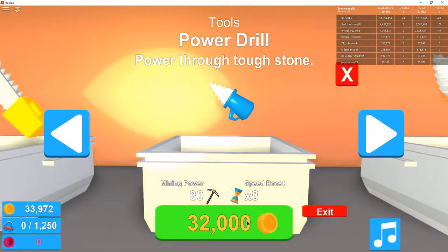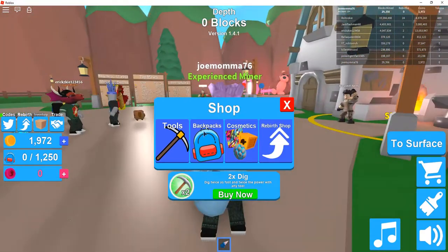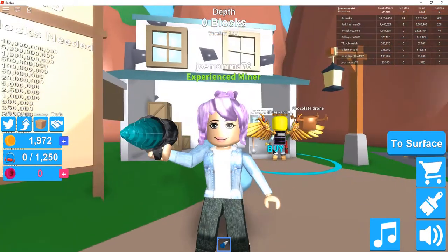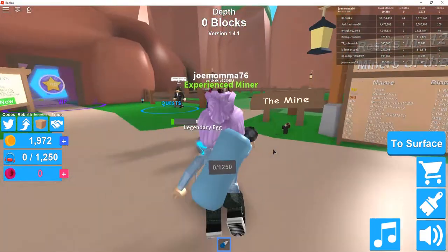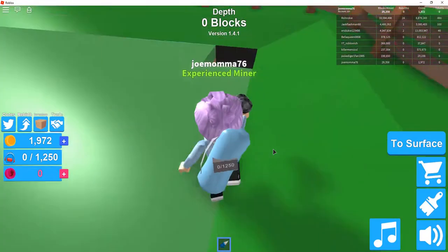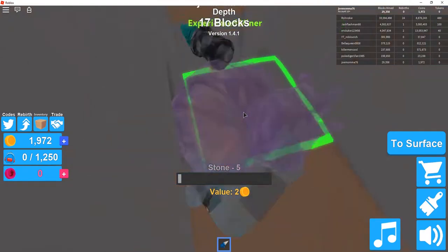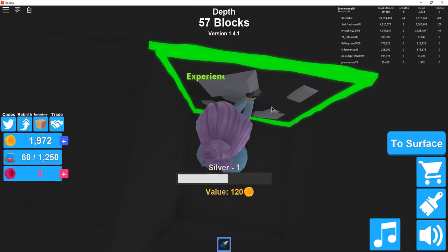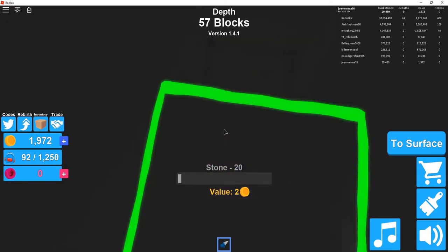Ooh, we can get it! Time to mine the mine — mining power 30, speed boost 8, powers through tough stone. That's the one we got now, and the backpack is 25,000. That's pretty cool! You like my drill? Let's get mine in. That is a powerful drill!